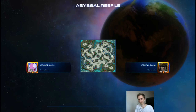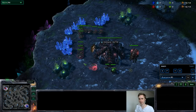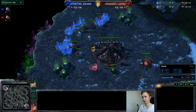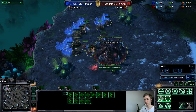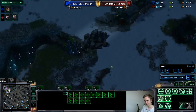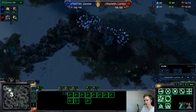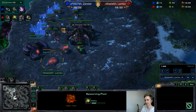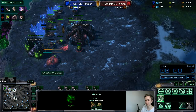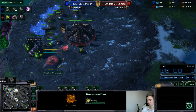Second replay — same spawn position, same hatch gas pool opening. I send the overlords the same direction. One thing to note: the pool should be one grid further up to the top — even though it looks like it denies mining time from the gas, it actually doesn't. It's a small mistake, it won't really matter in this specific case.